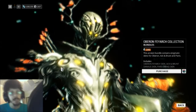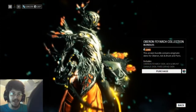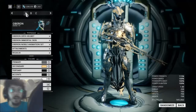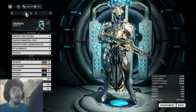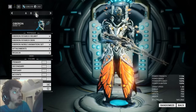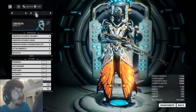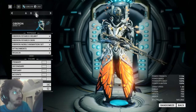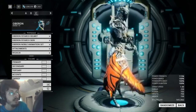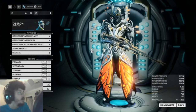I'll catch you guys back in a second when I have everything set up. Alright guys, so here we are. This is my Oberon set as is, and this is what Oberon looks like in its default colors and with the skins on themselves. This is the basic skin for Oberon himself — the colors and everything with the new skin.